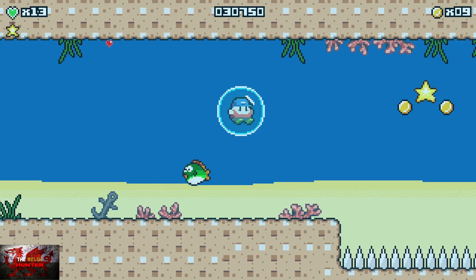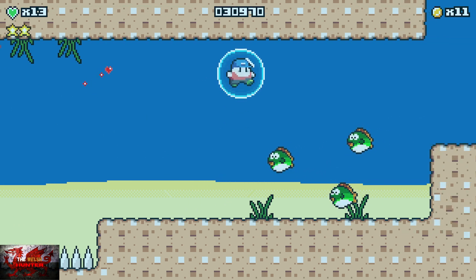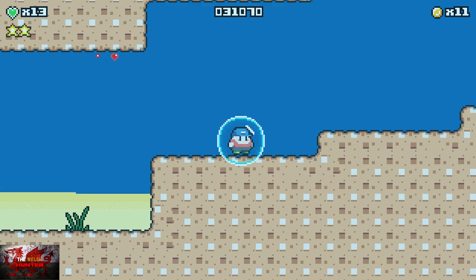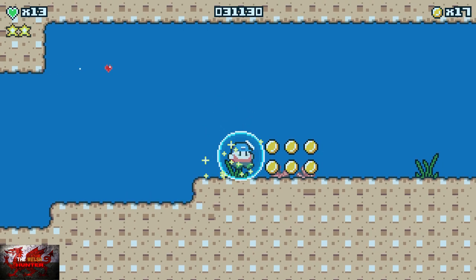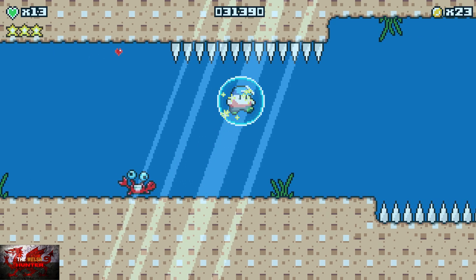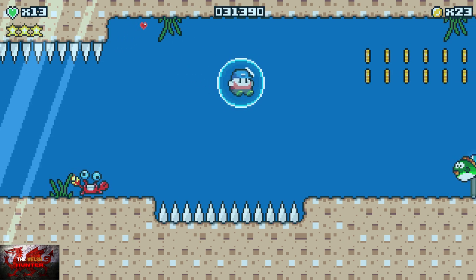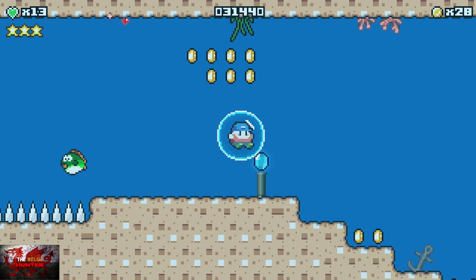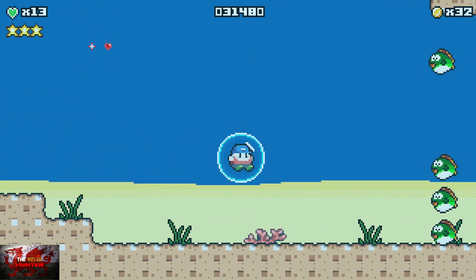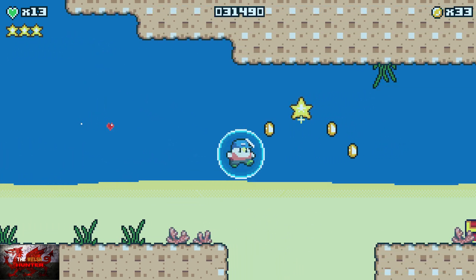There are a couple of stars but the majority are here, which is why we're going down. There's the second one — just glide across, make sure not to spike yourself on things. There's the third star — make sure to be careful so you don't pop your bubble, and try to avoid the fish and the fire. There's the checkpoint, so if you die you can just come back here. The fourth star is right here in front of us — so grab that.